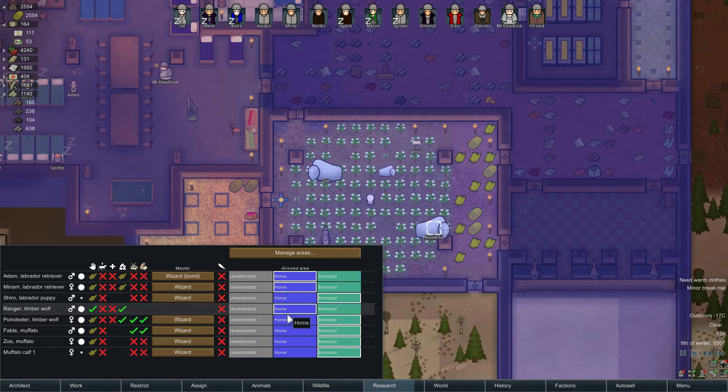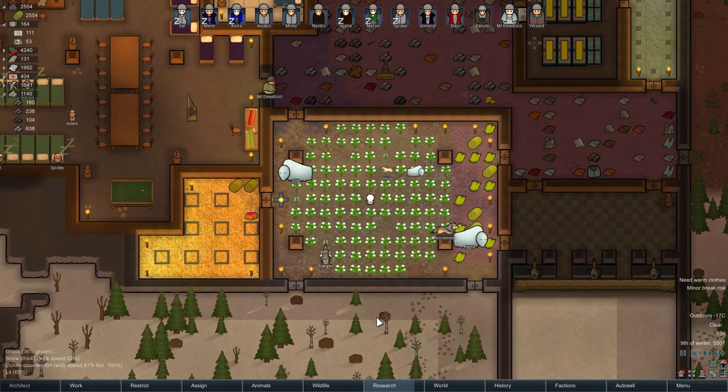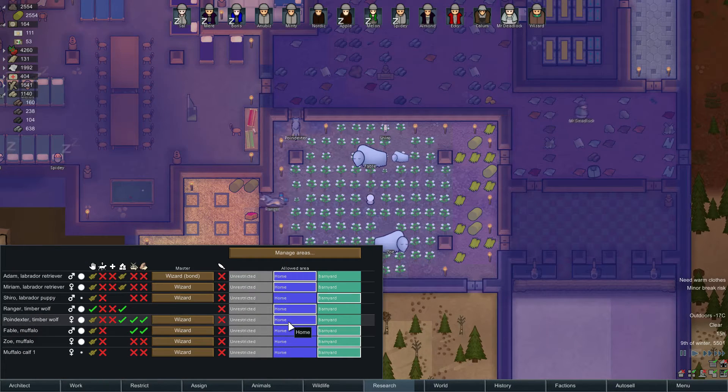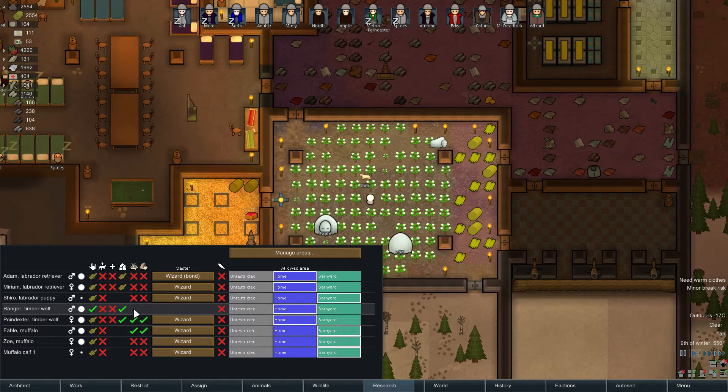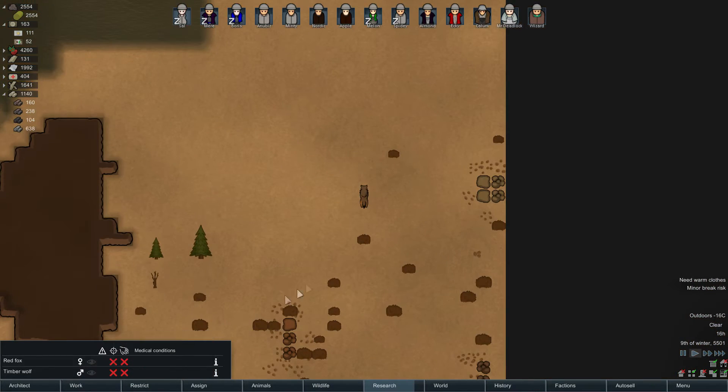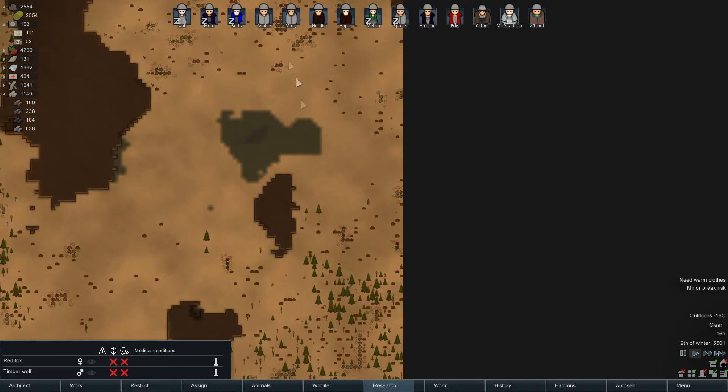Otherwise they're going to starve. So you two are allowed to wander around — go into the freezer, that sort of thing, feed yourselves. And we don't want any of you guys being trained for release — just haul where you can. This timber wolf — where are you? Far away. Okay, we don't need to worry about you then.